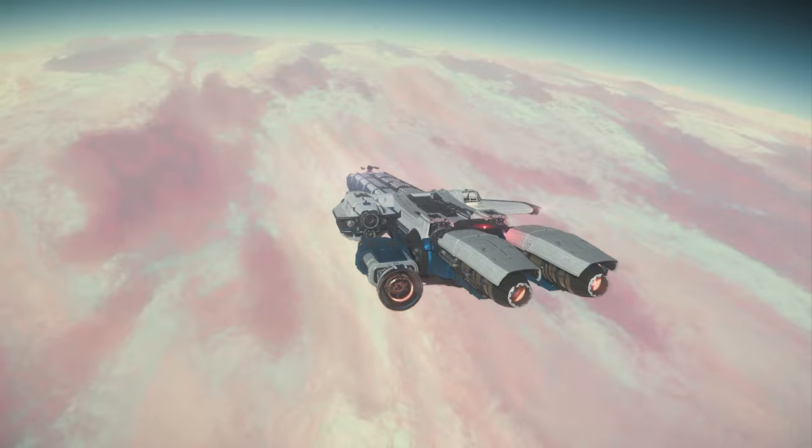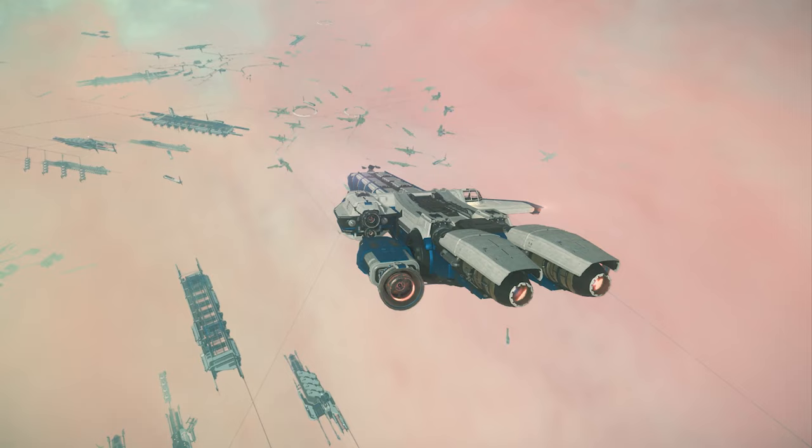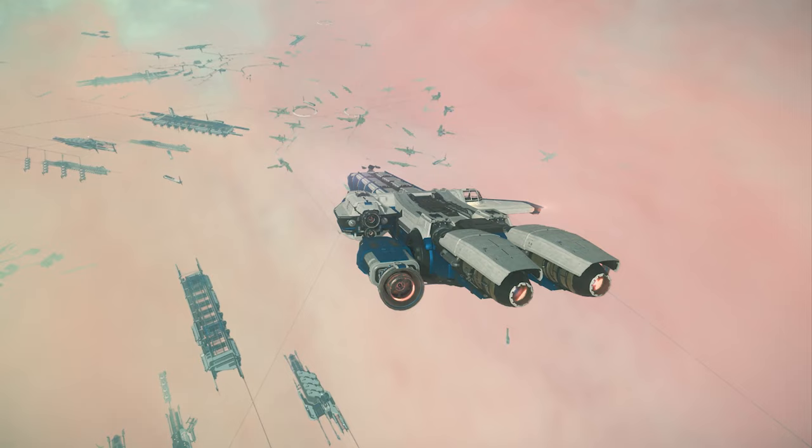That said, there are exceptions — the Cutlass Steel is a bit of a silly ship made for NPCs to fly in on a small player ship; it's a bit impractical. Similarly the ROC DS is probably only existing for Squadron 42 so they can have an on-rail mining section with NPCs. Regardless, these ships still have some functionality and can be fun. You can earn them in-game and make money — remember you don't need to spend a penny.